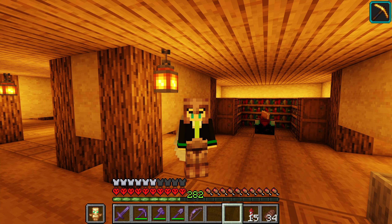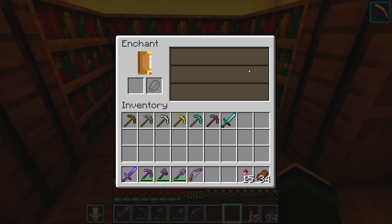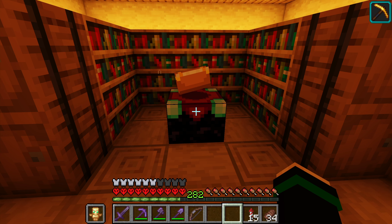Today we're going to go over enchanting and anvils — in particular how you can use the enchantment table, what goes into getting the best enchantments, and how you can use the anvil and the enchantment table together to get tools and armor that have the most enchantments possible.